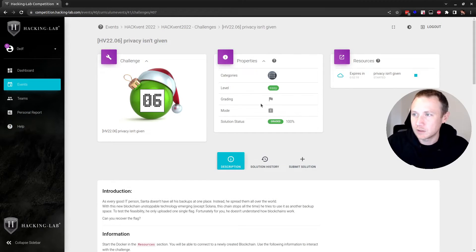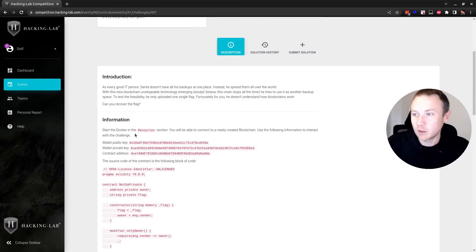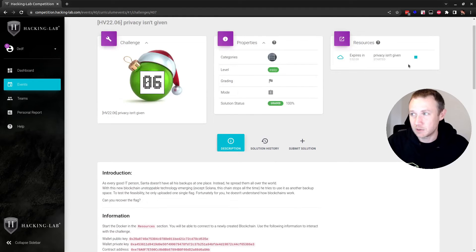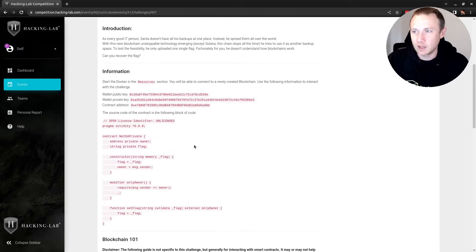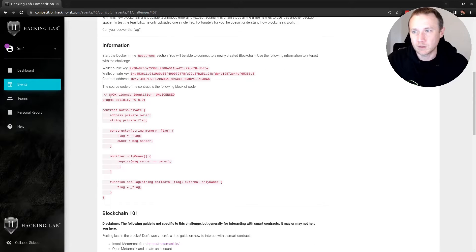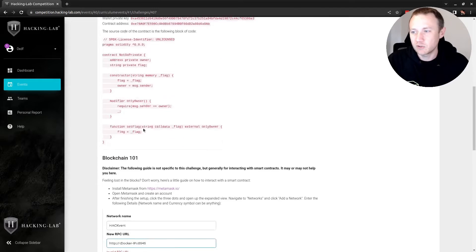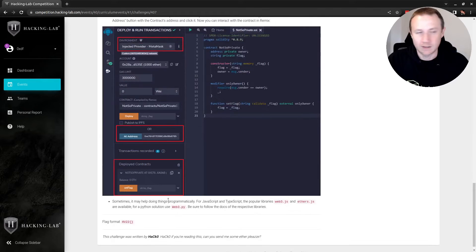So I'm given this instance right here. I've got a wallet, private key, and public key, as well as a contract address. Those are going to live on a blockchain on an instance I've already spawned. Each player is going to have their own instance with their own wallet. There's also this block of code — the Solidity smart contract code defining the contract called NotSoPrivate — and a blockchain 101 section which I'll walk through as I get it set up.